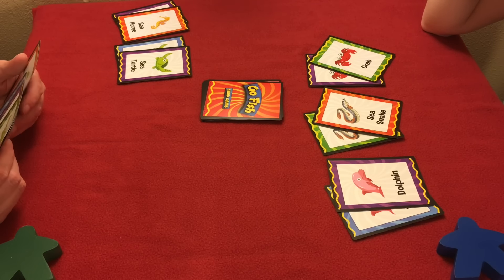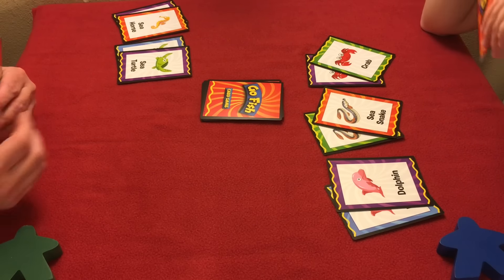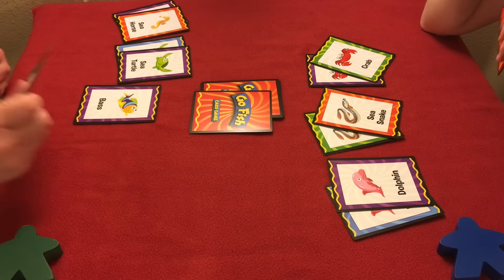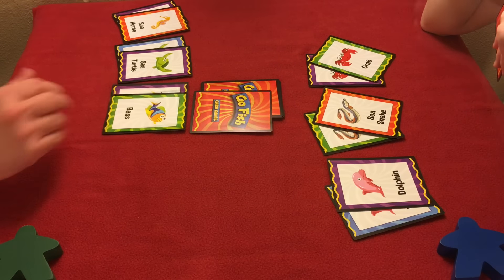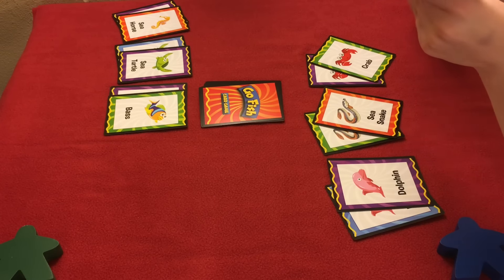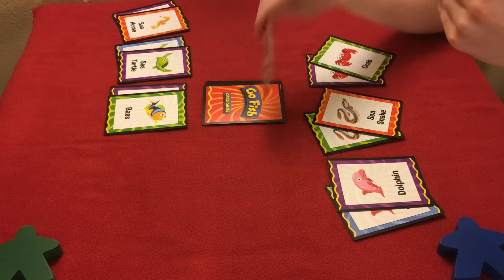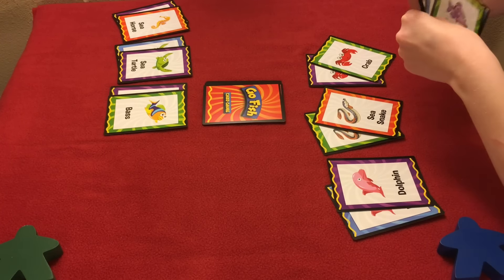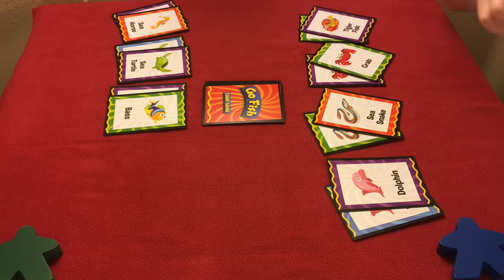Do you have a crab? No crabs — oh, I just drew one! Do you have another sea turtle, another Crush? I do not. Go fish. Do you have the bass? Do you have a Nemo, a clownfish? Go fish. And I have a pair — I have a tiger fish now.